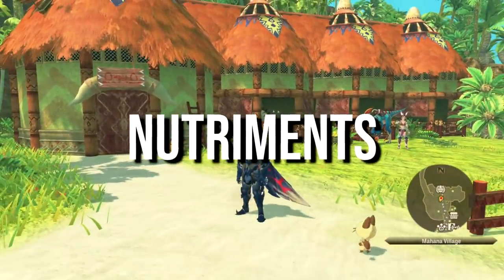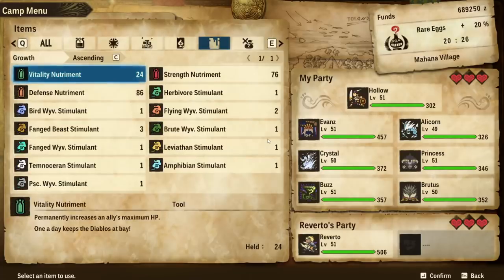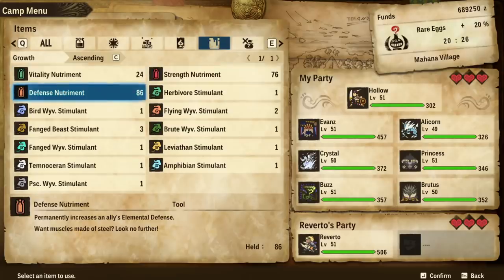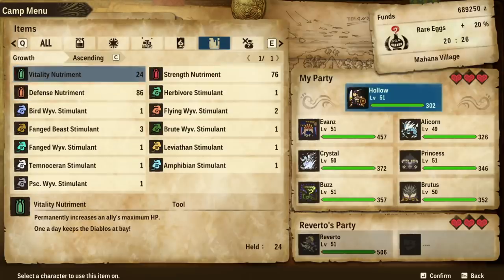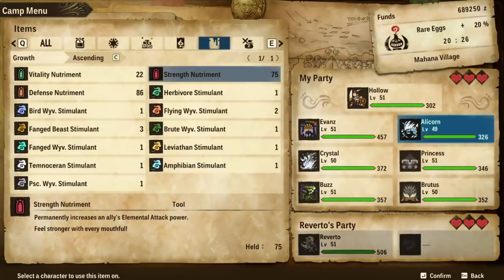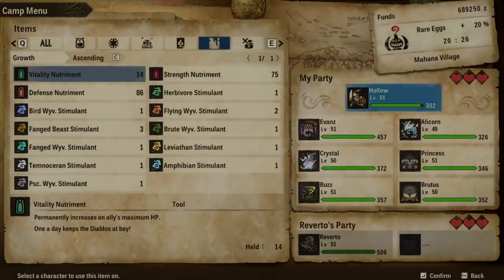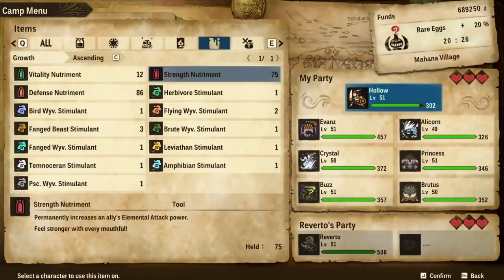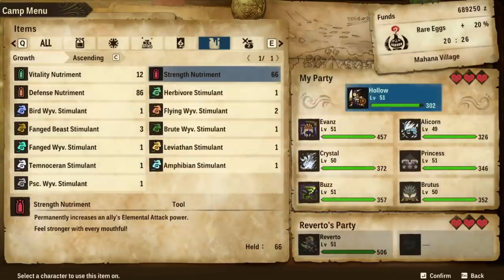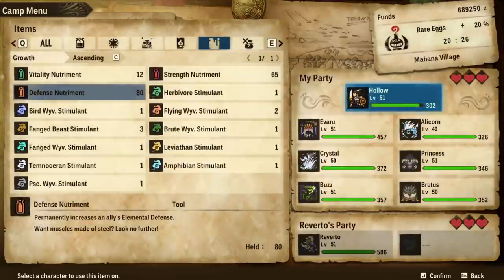And finally — nutriments, which are incredibly strong and important. These are permanent buffs for your party that come in three forms: vitality, strength and defense. Vitality permanently increases a monster's health pool; strength increases element attack power; defense increases element defense. Very powerful — and you can use 10 of each type on every monstie, so ideally reach that limit on every monstie you have. But did you know you can actually use these nutriments on yourself? I had no idea and it's really important. Maybe you all knew this and I'm just behind, but I genuinely thought it was just for monsties. There's a good chance you're not sure which monsties you'll keep on your main team during the story, but you can be sure you'll always be in your own party — so buff yourself ASAP.